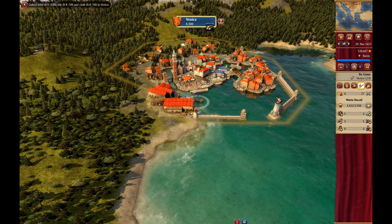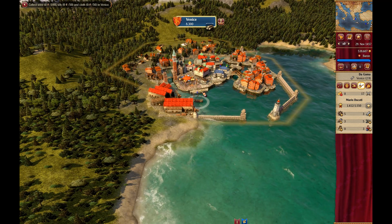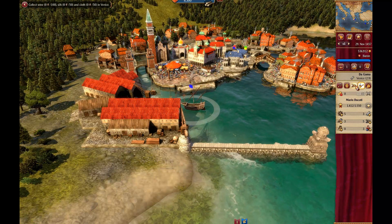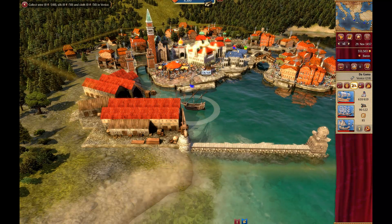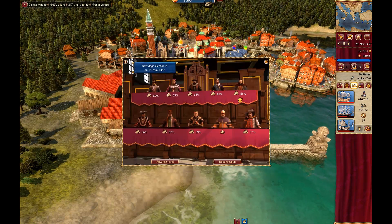Hi, this is TapCat. Welcome to part 22 of Let's Play Rise of Venice. Our convoy is in the midst of repairs. It got worked over pretty good by a certain pirate convoy that tried to stop us from leaving Constantinople and delivering a diplomat here to relative safety.